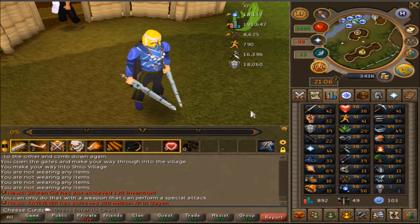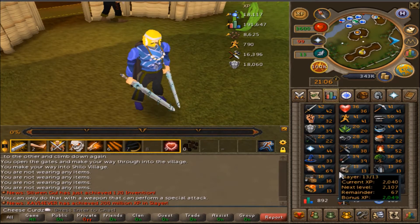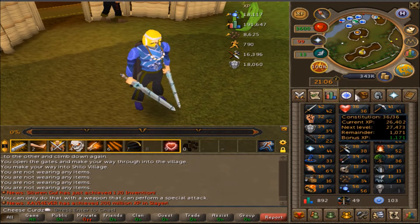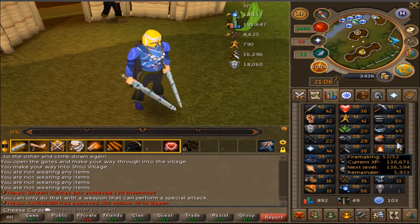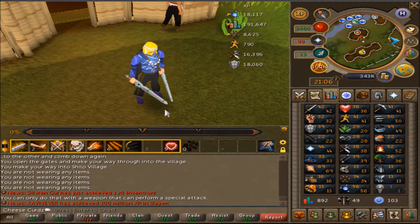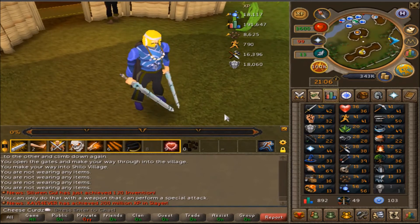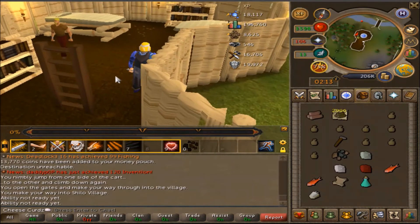I'm going to get 92 Prayer for Soul Split so we can do Abyss training. Not going to bother with 95 for now - just 92 to save some cash. I'll probably do the wilderness method or use my main account's house. By the time I get my two goals done, I should have all the stats needed for Plague's End, then the elf city, the spells, and this account will be golden.